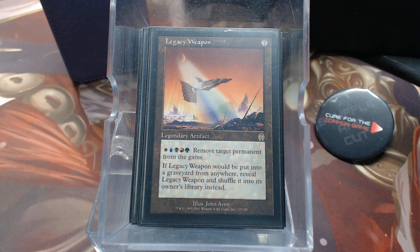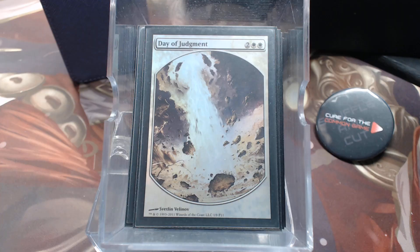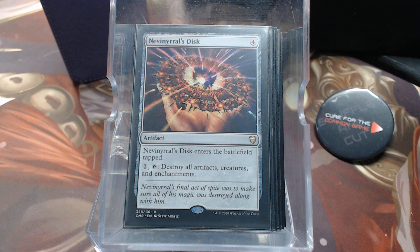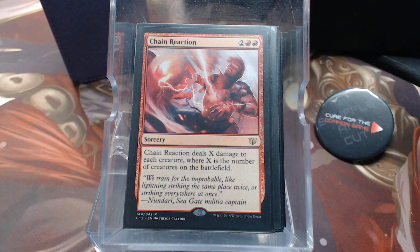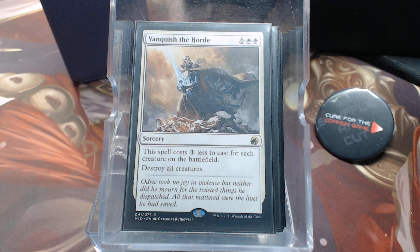He has ten board wipes. One personal favorite is Planar Collapse — if you drop it on turn two, some players hold creatures in hand while others play everything out to get rid of it, so either way you're getting a one-for-four at minimum. Then Wrath of God, Day of Judgment, Fumigate, Nevinyrral's Disk, Akroma's Vengeance, Chain Reaction, Toxic Deluge — a big one since it gets around indestructible — Blasphemous Act, and Vanquish the Horde.